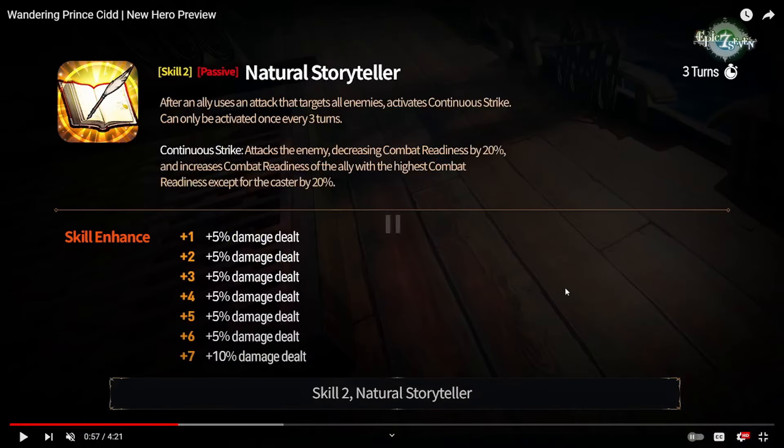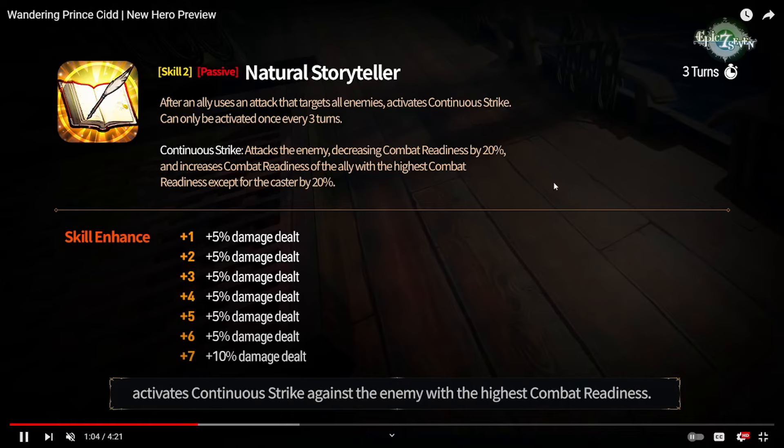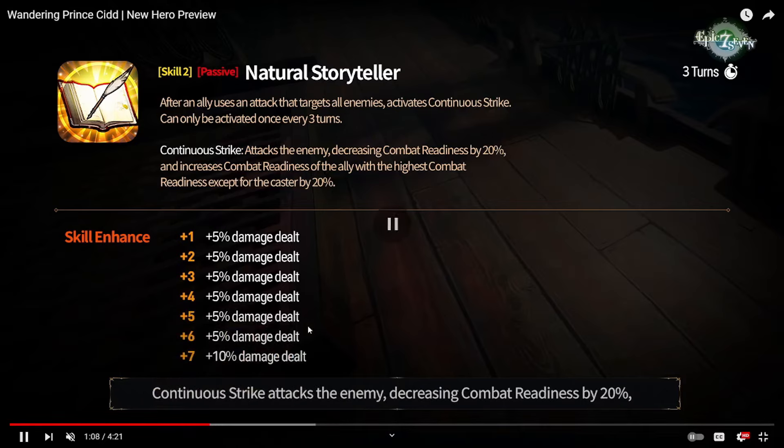His S2 is a passive. After an ally attacks with an AoE attack or an attack that targets all enemies, he will activate Continuous Strike, which has a three-turn cooldown. Continuous Strike attacks one enemy, decreasing combat readiness by 20%, and also increases the combat readiness of the ally with the highest combat readiness (except for the caster) by 20%. Basically, whenever your Continuous Strike is off cooldown and an ally uses an AoE, he attacks the enemy unit with the highest CR and decreases it, then buffs your ally with the highest CR by 20%.